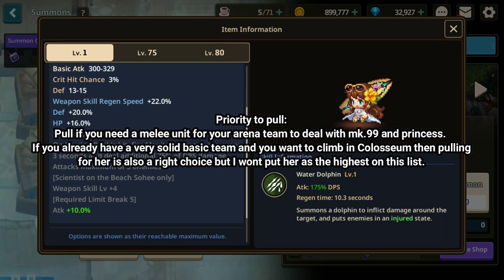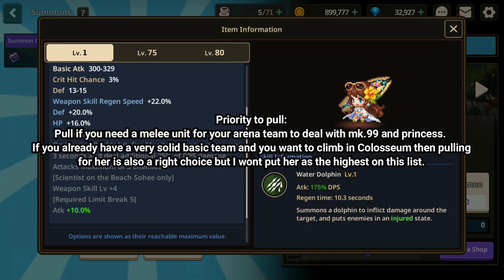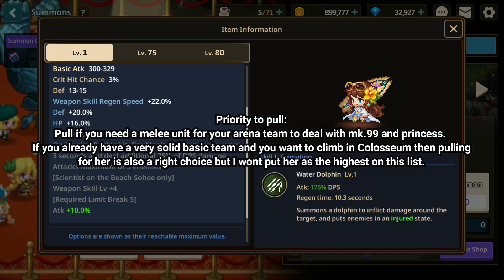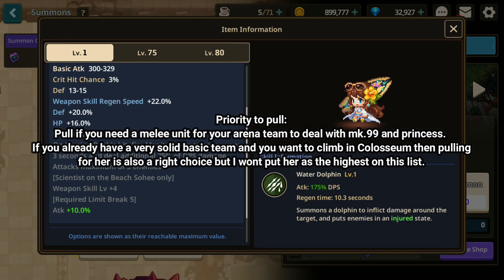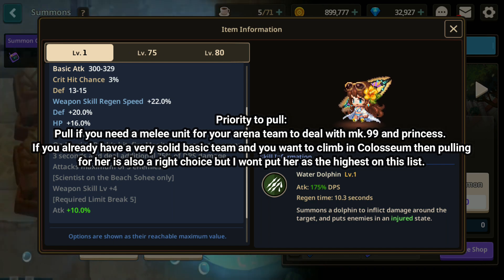In terms of shelf life, if you are a melee team player, Sohi will last very long as long as Princess is a thing, because you will need an answer to Princess. Since you don't play range, you will probably need a strong melee basic unit to counter the many strong light units out there.